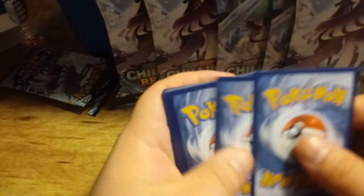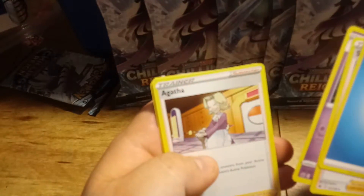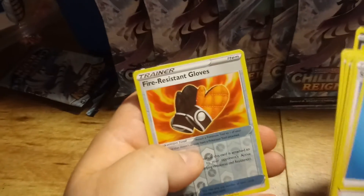Code card. Energy, Siebold, Kurla, Agatha, Snover, Blitzel, Ghastly, Koffing, Delibird, Fire Resistant Gloves. Reverse Hollow.